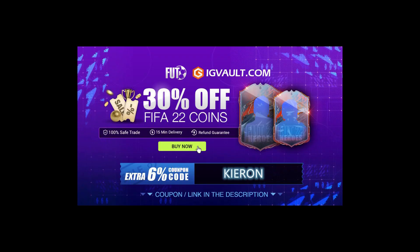If you need some coins to improve your Ultimate Team, the cheapest place to get them is at IG Vault and there is a link in the description. If you use the code Kieran at checkout, you'll get yourself an even bigger discount off your order.